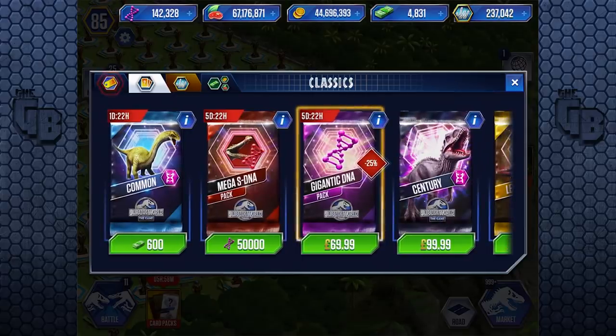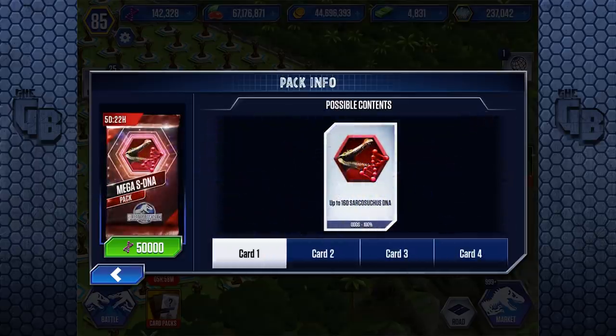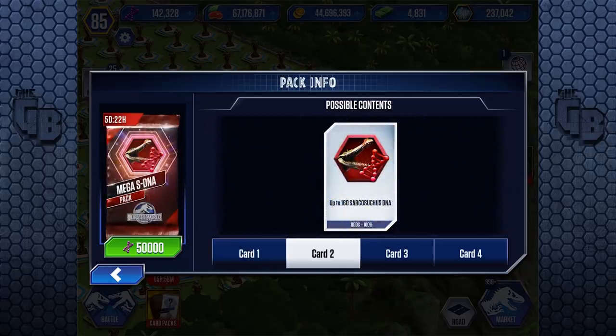What do you get in this mega super DNA pack? You get five days, and as far as I'm aware there is no limit to how many you can buy. And you get up to 160 Sarcosuchus DNA. Now I don't know if it's 158, 159, or 10 — it says 'up to.' So if you do get 160 DNA, within that range — not 10 or 20, because that would be a right rip-off — that's up to 640 super DNA for a Sarcosuchus.